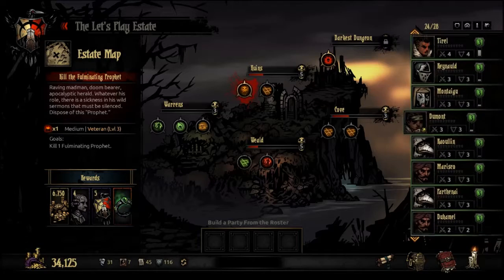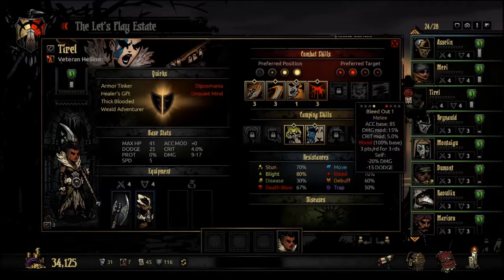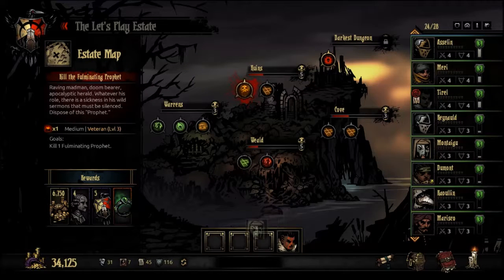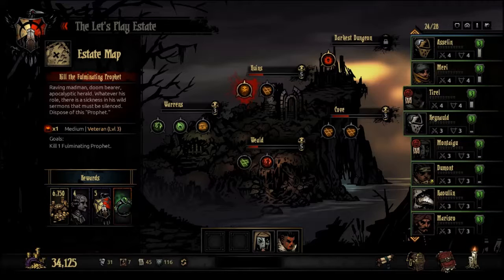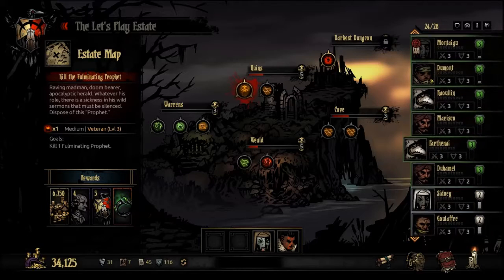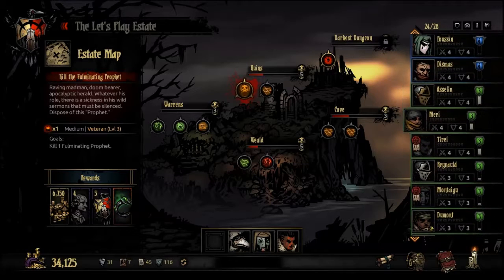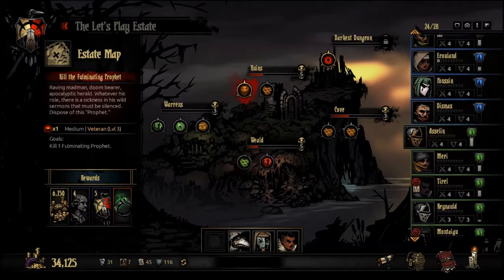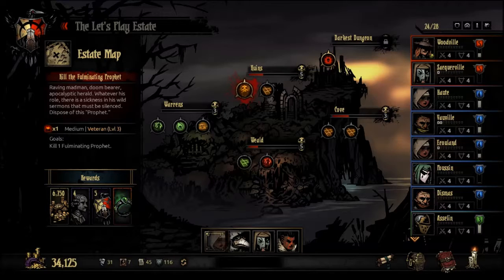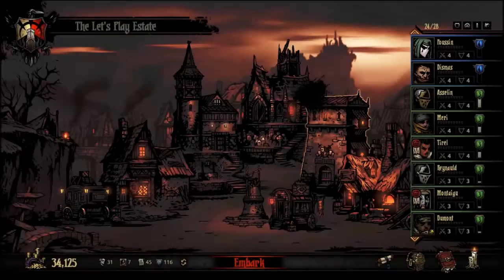Back row attack-wise, we have our Hellion, who is a good front-line back row attacker. We're also going to take a Leper for the additional damage on the pews. Next, we're going to want some healing power. We can take a Plague Doctor for the stun and debuff potential, as well as some slight heals, and we can take one of our two Vestals here. Am I happy about it? Not in particular, but we've got to take somebody.